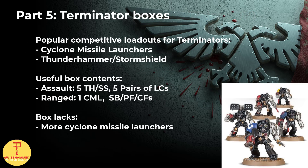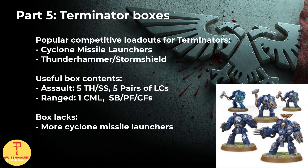Moving on to the last potential members of the Proteus kill team, the terminators. What we commonly see are either the cyclone missile launchers or the thunder hammer and storm shield. Good news first: the Assault Terminator kit comes with both the lightning claw as well as the thunder hammer and storm shield loadout for each of the terminators. So this might even provide an additional way to get access to storm shields for the veterans. However, one word of warning - the terminator arms are bigger than the ones for the veterans, so you will have to clip off the shield if you want to recycle it. That's where the spare arms from the power maces previously mentioned come in handy.